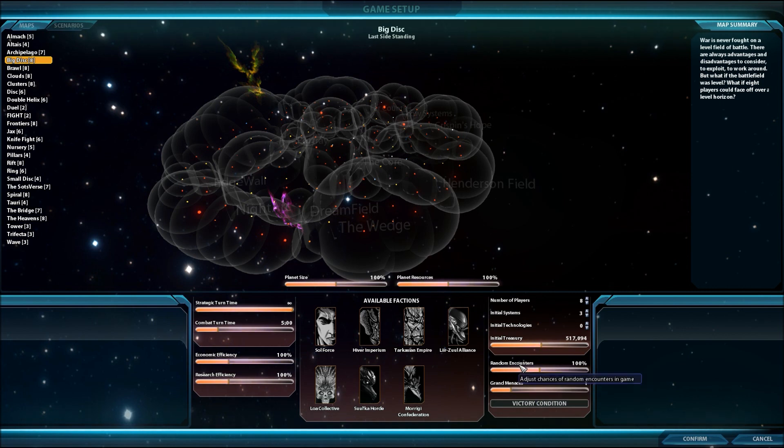The last three things we've got here are random encounters — the chances of random encounters happening in a game. We go from 0 up to 200%. This keeps you and your opponents on their toes when war isn't exactly broken out. And then also the grand menaces: how many of those you can have at any one time in the game. The default is set at 1.